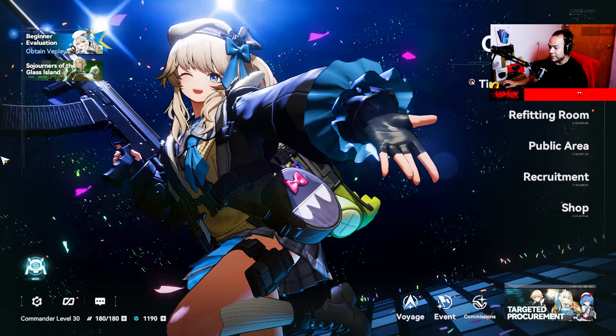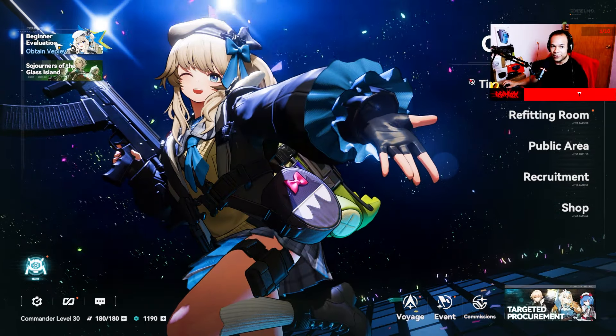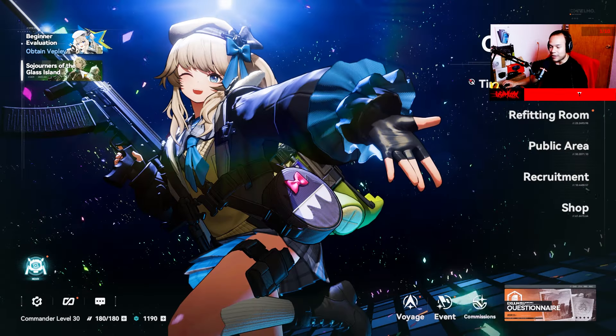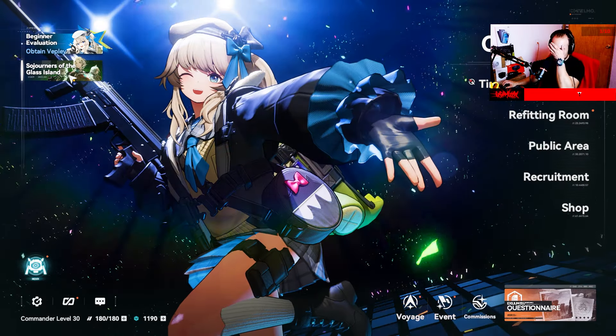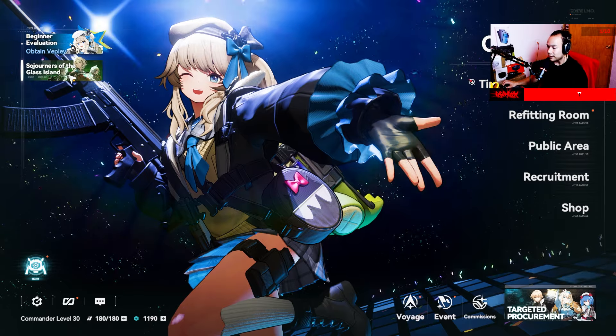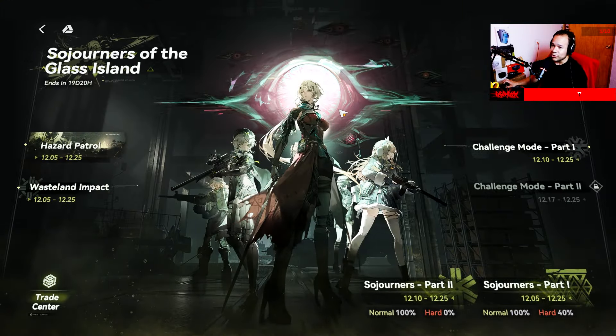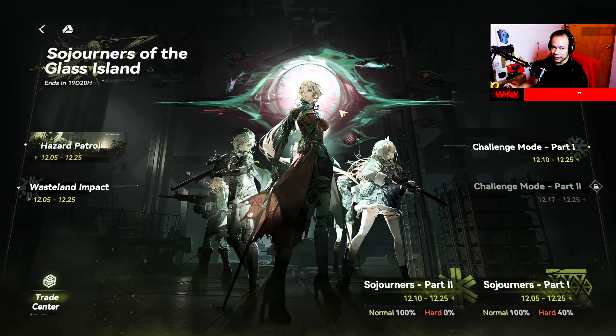Back to the normal home screen. We have the banners and the beginner events. Down beneath the first banner is the current time-limited event. This event ends in 19 days.